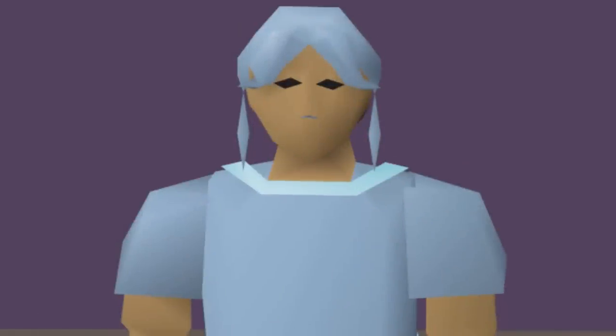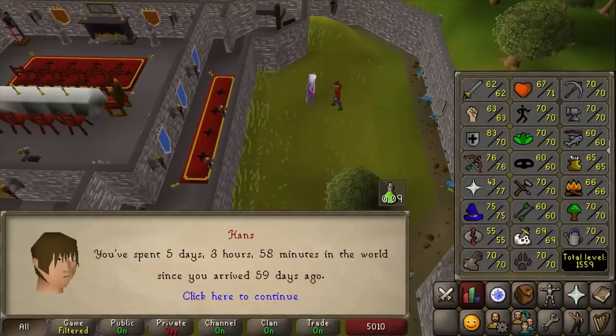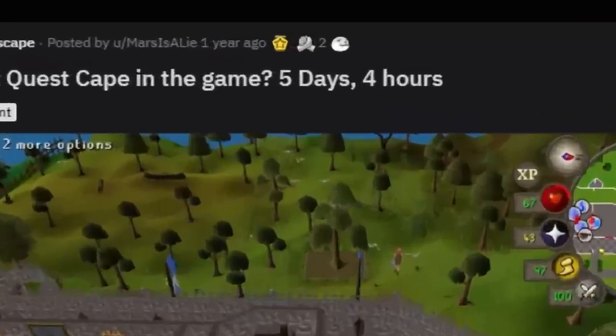Before I started my speed run, I did some research and found that the fastest quest cape ever is five days and three hours, by Mars is a Lie. Now this gave me a good baseline, but then I realised this happened over a year ago.